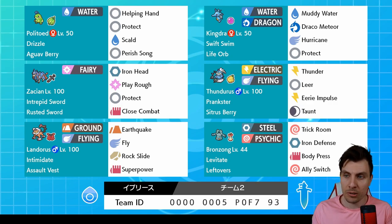Obviously the support cast around here — you've got the Thunderous Incarnate. Not your standard kind of defined build, but the Prankster one. Taking advantage of things like Tailwind, which really helps out with the Zacian. Eerie Impulse to reduce damage output from opposing threats.